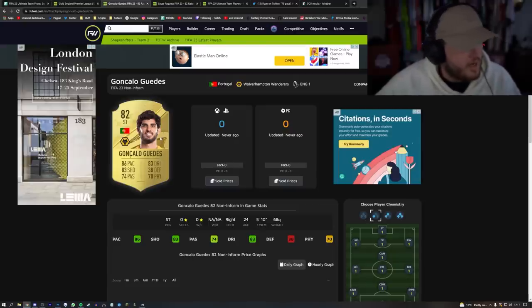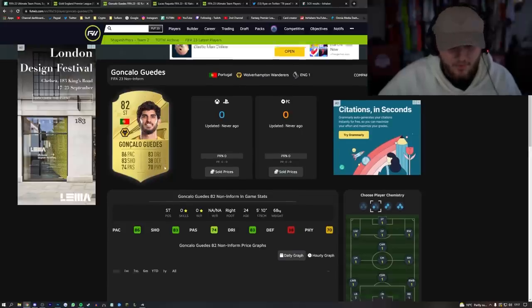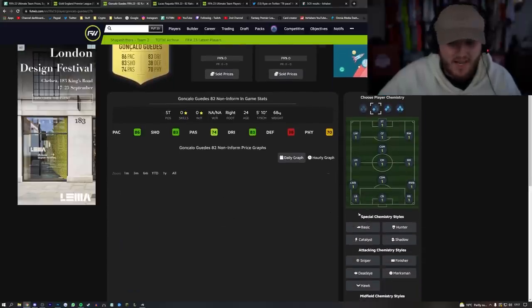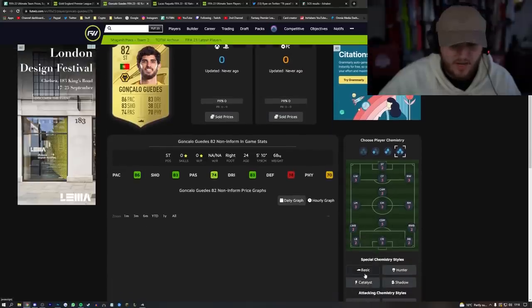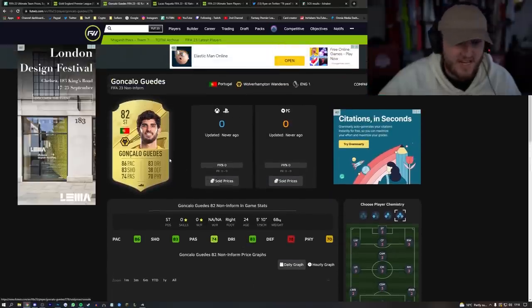This Gwena card looks absolutely nuts. He's Portuguese and French, so he's got some great links. Good pace, good shooting, good dribbling. That's a pretty tasty card. We don't have his in-games yet, but that's a pretty nuts card.